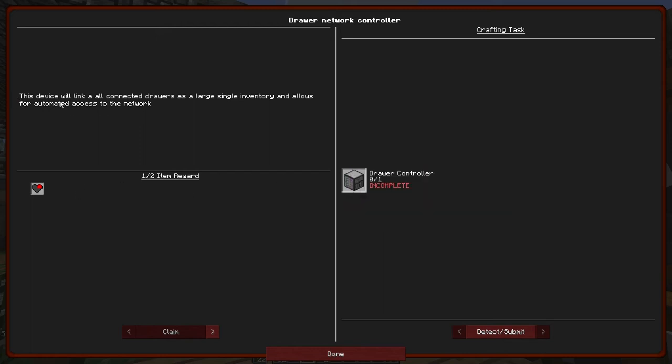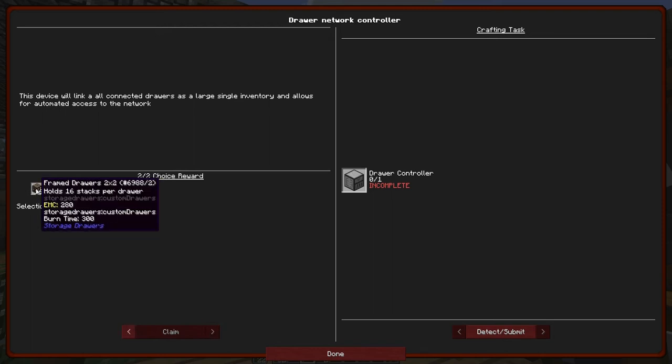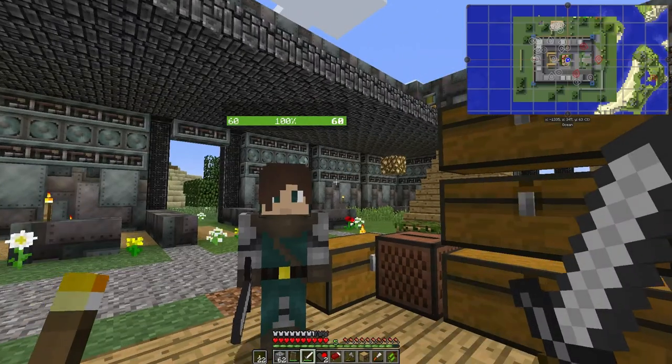The drawer network controller is next — we need to make it now. This device will link all connected drawers as a large single inventory and allows for automated access to the network, which sounds like exactly what we want. Also, look at these diamonds and emeralds for frame drawers — I think I'm going to want the emeralds out of everything there.